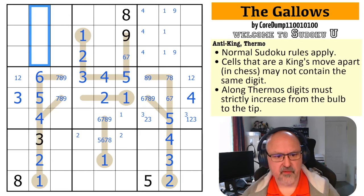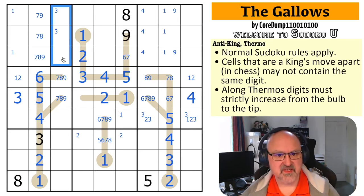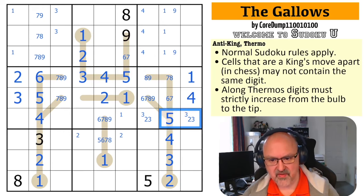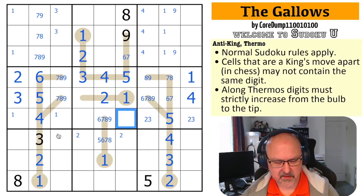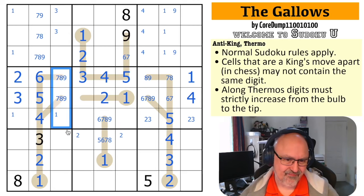This is a known triple — one, two, three, four, five, six, seven, eight, nine. There's no nine there, there's no eight there. Three is in one of those two because this three sees those, and that three sees that cell. One is in one of those two because this one sees all of those, that one sees all of those, that one sees that cell. So one is in one of those two, which means that is a two — which makes that a one — which means that's not a one. This is a two-three pair; these now contain a one.